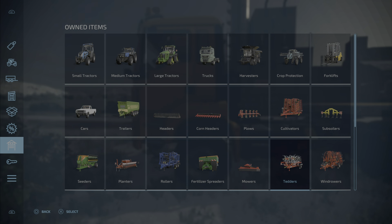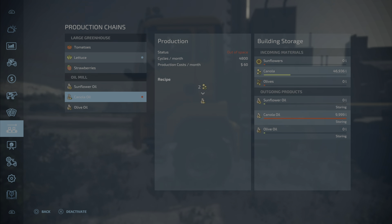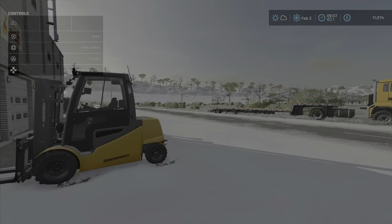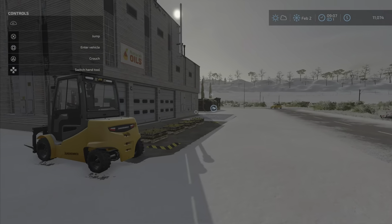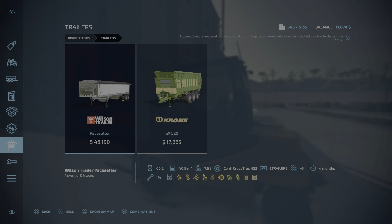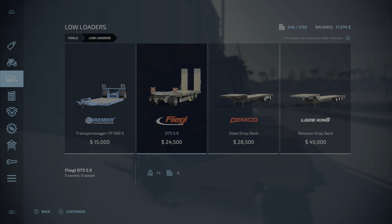Welcome back to another episode of Farm Simulator 2022. We ran across a big issue — this thing is already full, out of space. So instead of wasting production, we're going to need to fill a trailer up. We might need to have a trailer down here actually.